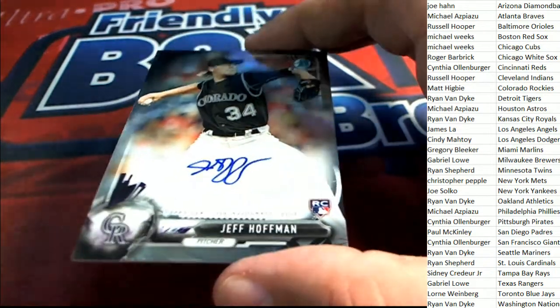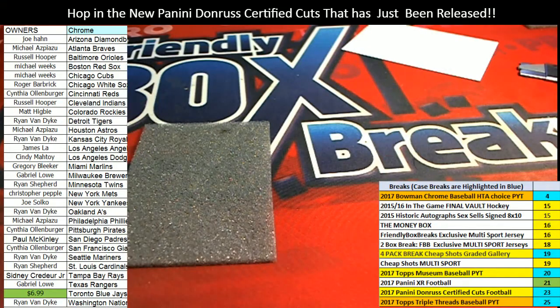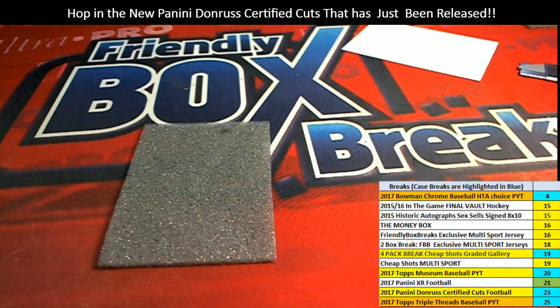Beautiful looking rookie card — has a beautiful glow to it. Very nice indeed. Our three autos have come out, and we've got some great prospects. If they aren't big values now, they probably will be big values pretty soon. That's how Bowman Chrome is — three straight up hits, it's firecracker boom boom boom! It's exciting because you can hit some huge items with your spot. Hopefully we can pull one of the monsters in the very next box coming up!